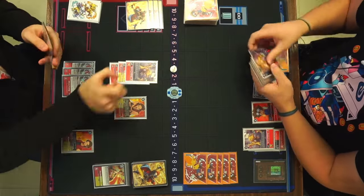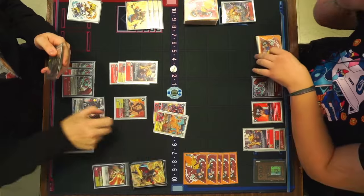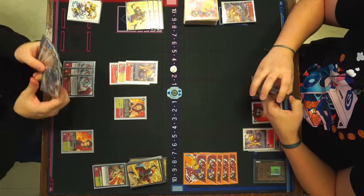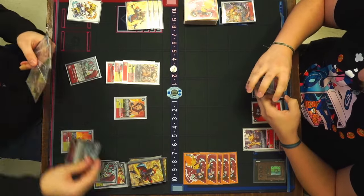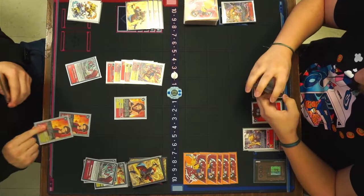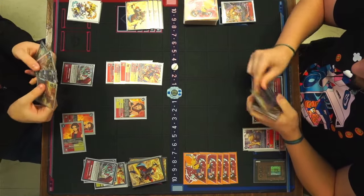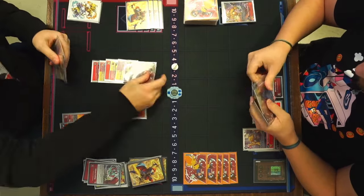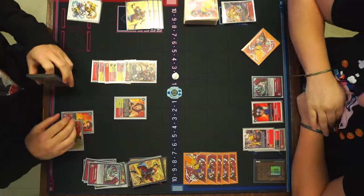He moves Marcus up for free using the Agumon effect, goes Agu X, manages to grab a Burst or Ruin Mode, cracks a training, goes into Geo Gray for free, cracks another training, goes into Rise Gray for one, draws the Marcus — Marcus gains memory. Then training again, goes into the Shine for one. Jesus, that's crazy.